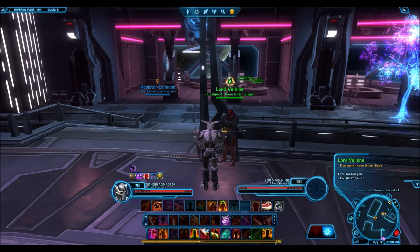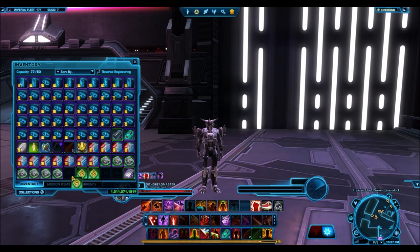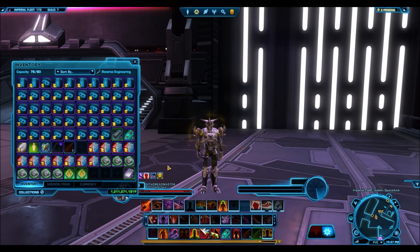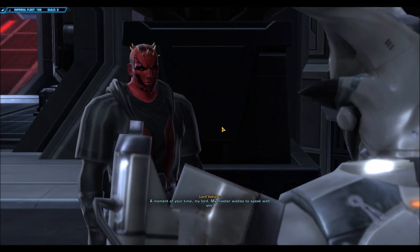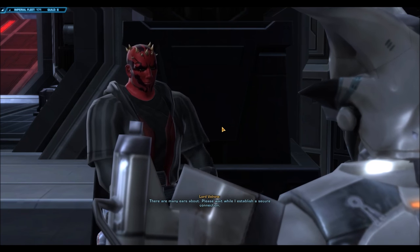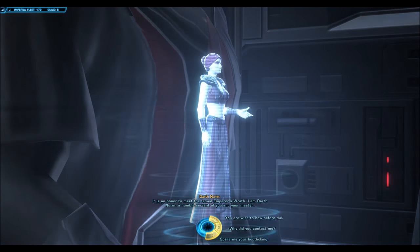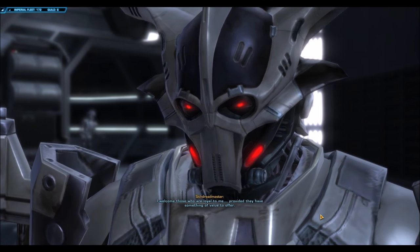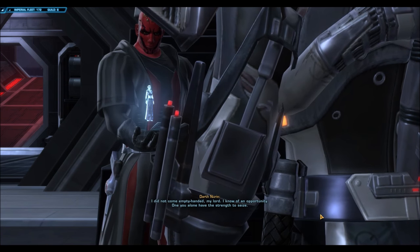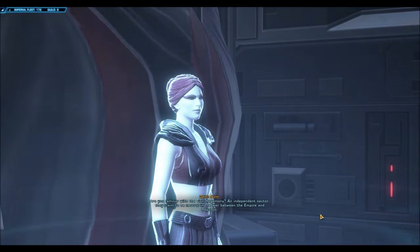However, it does work for the CXP packs that you get from uprising bosses and operation bosses. As you can see in this video, a normal pack gives me 200 CXP, but once I apply the boost each of these pack items will give me 250 CXP. So in this sense the boost gets applied retroactively. The ideal situation is to rack up as many CXP packs as you can, fill up your entire inventory with them, then apply the boost. If you're planning on using a boost in the future, just don't use any of these CXP packs when completing uprisings and killing operation bosses — keep them all in your inventory and only use them once you've applied the boost.